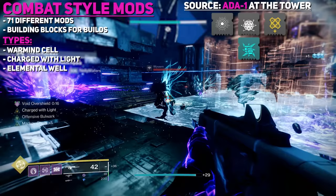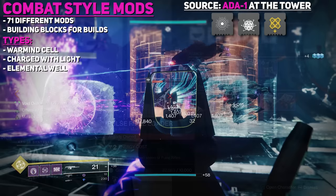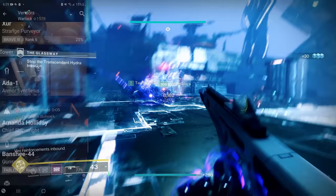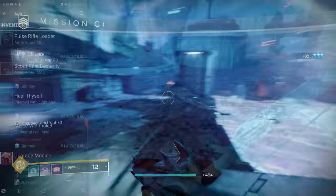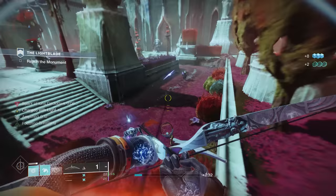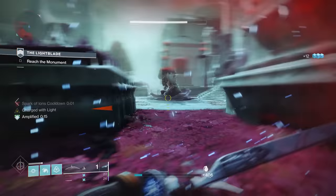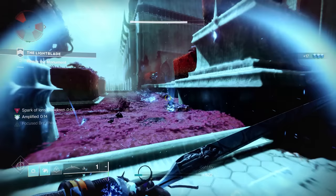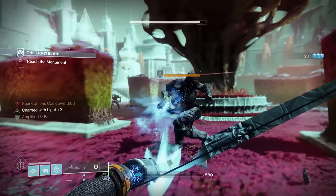All of these Combat Style Mods are only obtainable through Ada-1 in the Tower. She sells a few per day, and these also reset at the daily reset. If you don't want to log in every day to check, you can use apps like the Destiny Companion app, which lets you view all vendors and what they're selling that day.